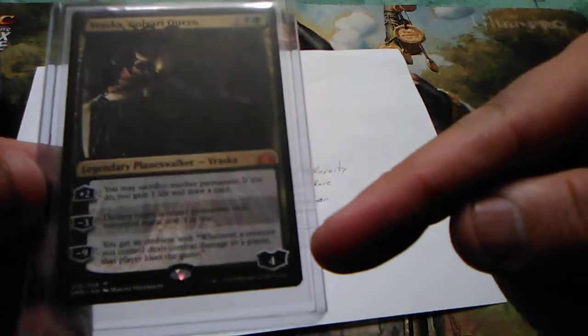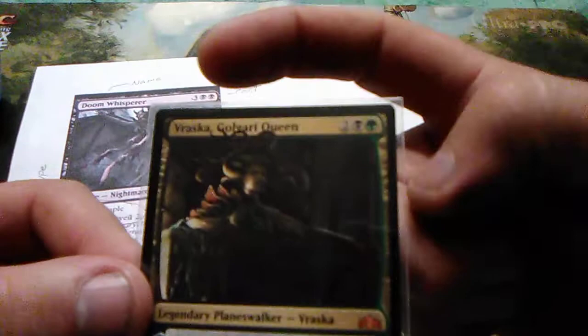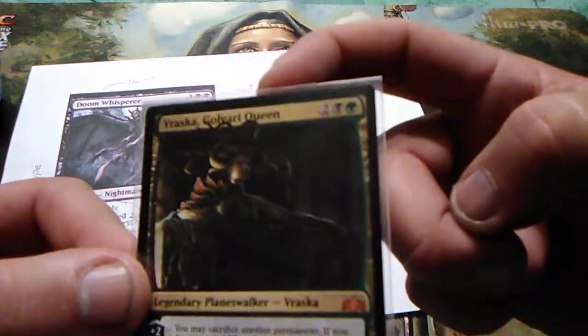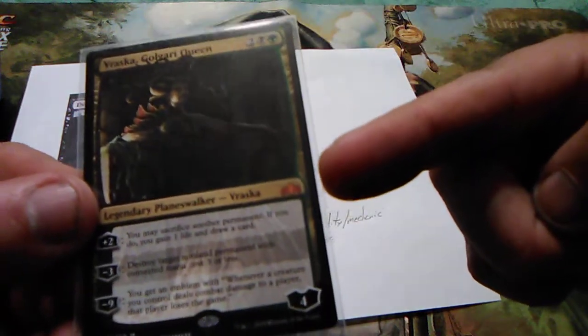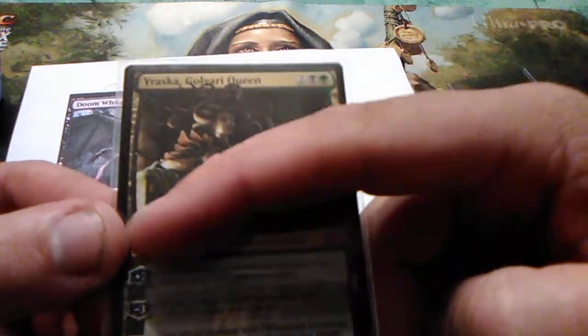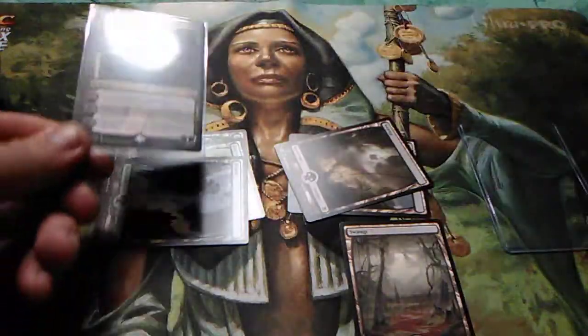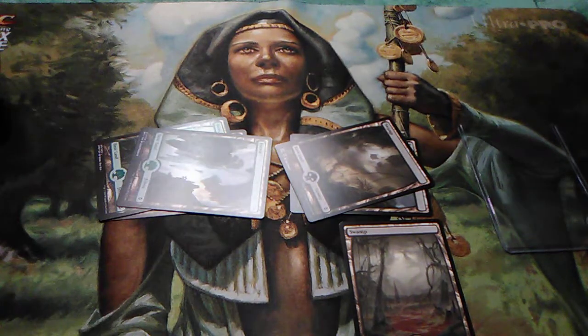Planeswalkers are not creatures — they have a loyalty counter instead of power and toughness. This one, Vraska the Golgari Queen, starts with four loyalty. The legendary rule applies: you can have four copies in your library, but you're only allowed one in play at any time. If you cast a second Vraska while one is already in play, the first one goes away. It's that simple.